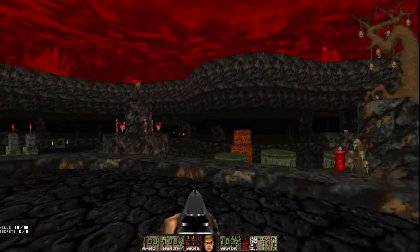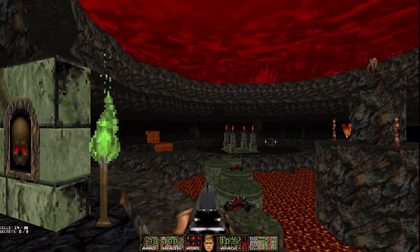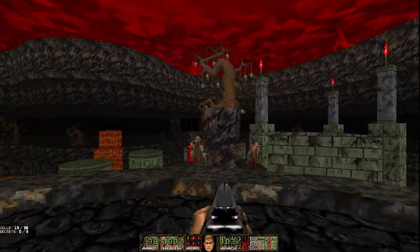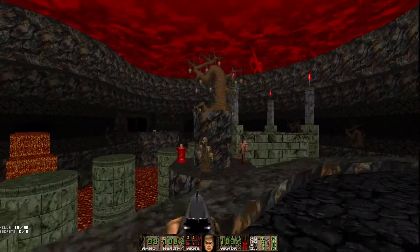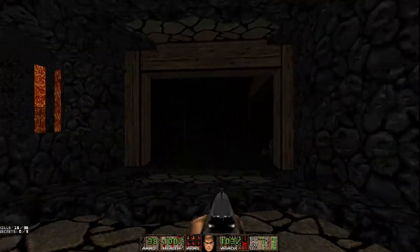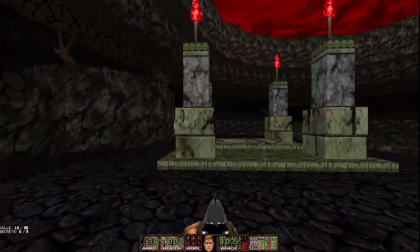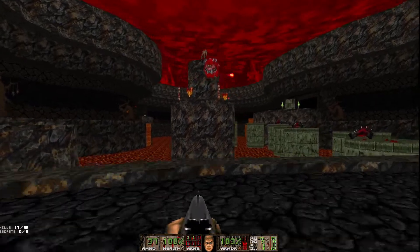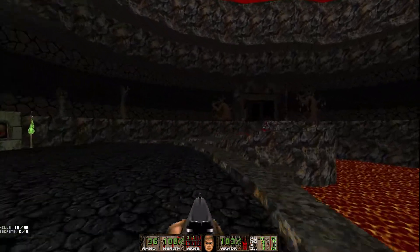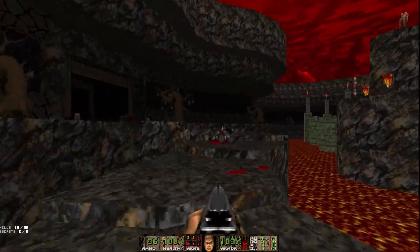Looks like there's skulls hanging from the trees over there. There's a baby caco — I heard something about baby cacos in this. They seem more adorable than scary. There's a way to get out of the lava there. Oh, look at this beautiful little — oh! I feel bad about that. That caco had a family.